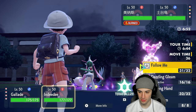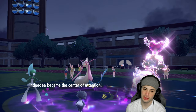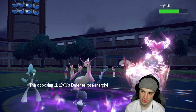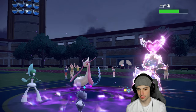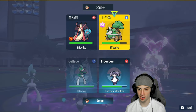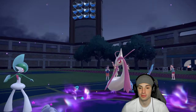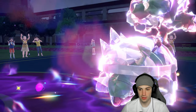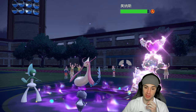I could go for a crit with Psycho Cut — oh, Milotic has Marvel Scale too, so its Defense is boosted further. I'll just start launching Psycho Cuts and constantly Follow Me until Indeedee faints. Psycho Cut flies — no crit. Iron Defense again from Milotic. We keep going for Psycho Cut, looking for crits. We need our Hatterene out here but I don't want to hard swap in. We need a critical hit from Gallade — that's really our only option.